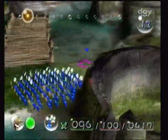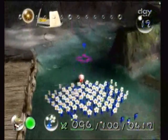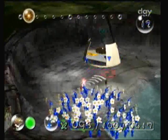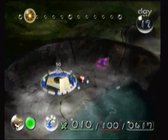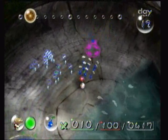Blue Pikmin — let's walk past the bridge. I don't know if we can get them on this bridge. Okay, we're actually gonna carry it up. It needs 50, so we're not gonna throw them in — just carry it and go back to normal.